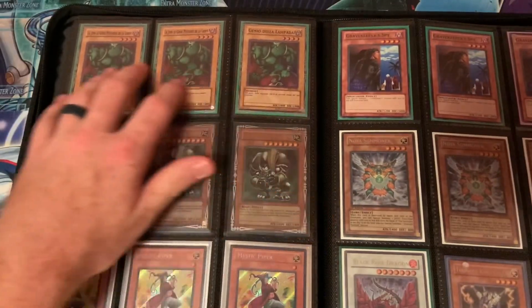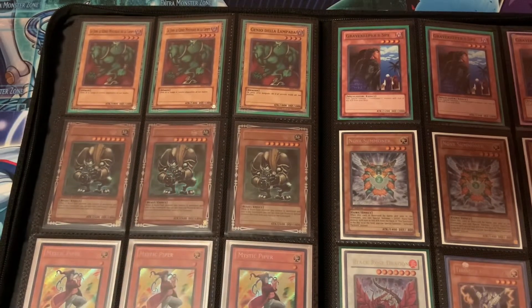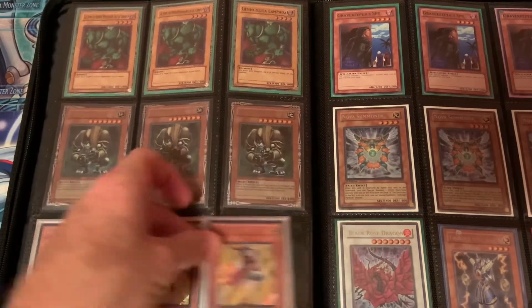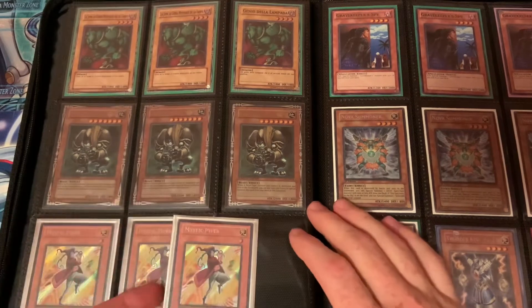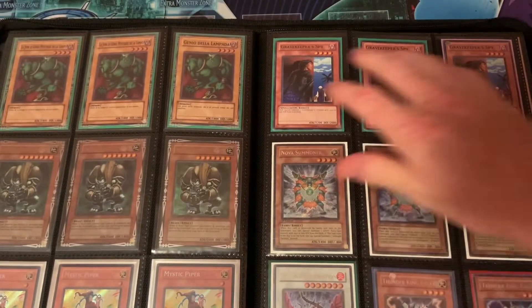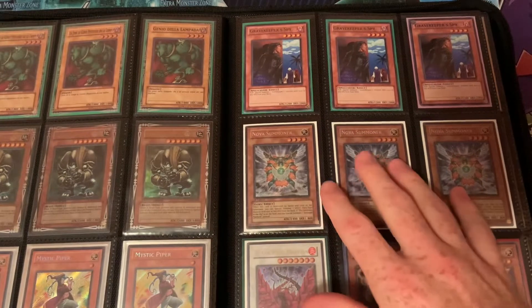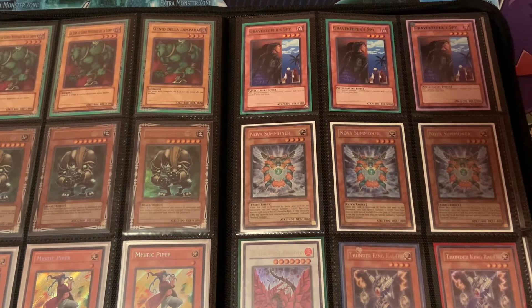On the next page we have three Retro Pack Legendary Dragon cards, three Shonen Jump Green Baboons, and three first edition Mystic Pipers — Secret Rare. I don't think this card has ever had a reprint; it's from EXVC — Extreme Victory. We have three Duelist League Spies, three first edition Nova Summoner — I love Nova Summoner — because of this card I definitely want to pick up three Galanduo, but that card's also outrageously expensive. Two Secret Thunder King, and one first edition Black Rose Dragon — Ultra Rare.